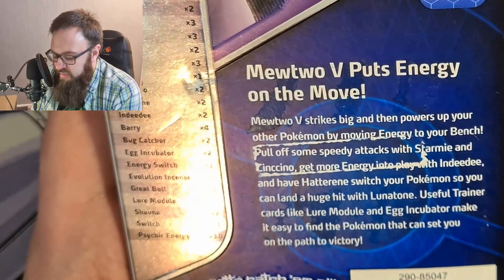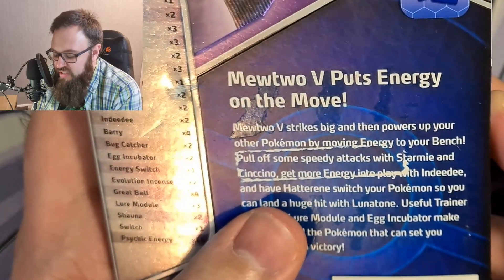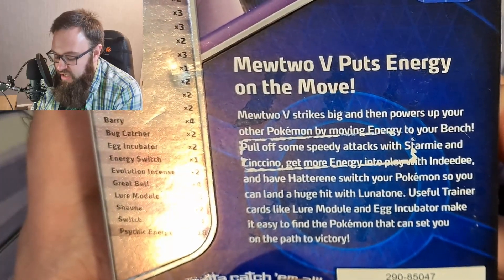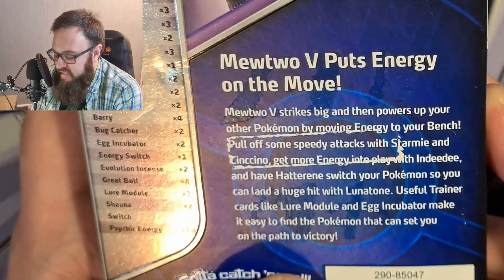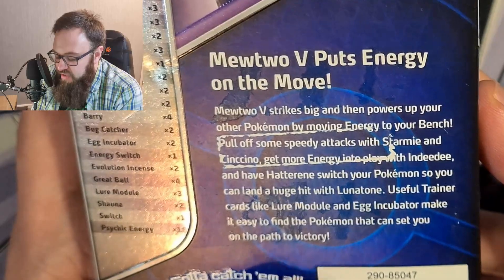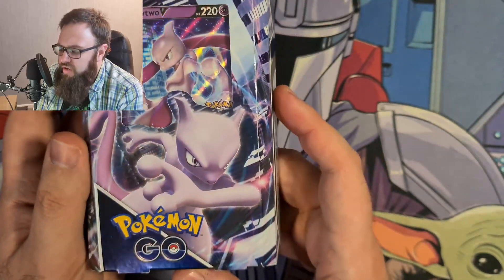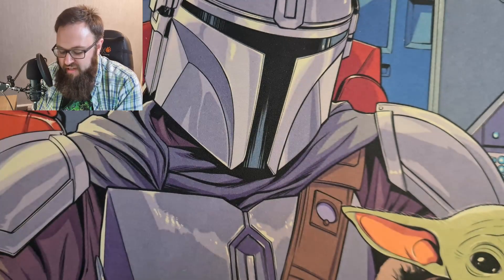The last thing on the back there says Mewtwo V strikes big and then powers up your other Pokemon by moving energy to your bench. Pull off some speedy attacks with Starmie and Cinccino, get more energy into play with Indeedee, switch your Pokemon so you can land a huge hit with Lunatone — useful trainer cards like Lure Module and Egg Incubator. Obviously this is a Pokemon Go set so that's why they're included. Quite nice packaging actually — I really like the Mewtwo on the front, and that promo card looks stunning.